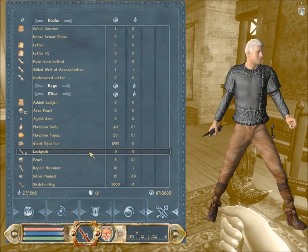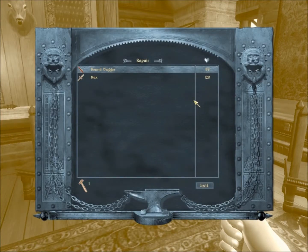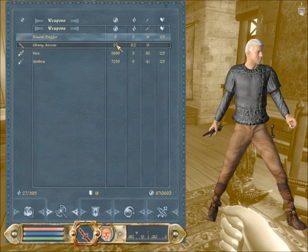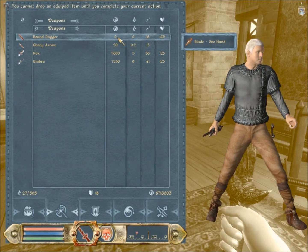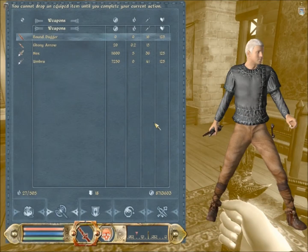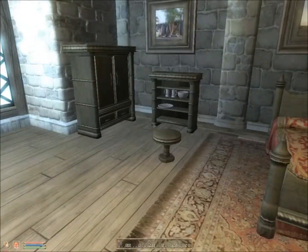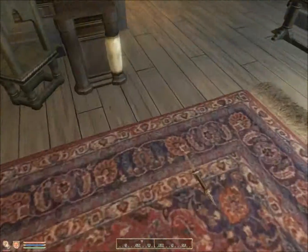Then what you want to do is you want to use a repair hammer. If you're not at 100, try and do that. Just recover it down to 99, unless you have your armor scout at Journeyman, then just get it down. You cannot drop it until I'm done with the current action, so just sheathe the weapon if it's a weapon.